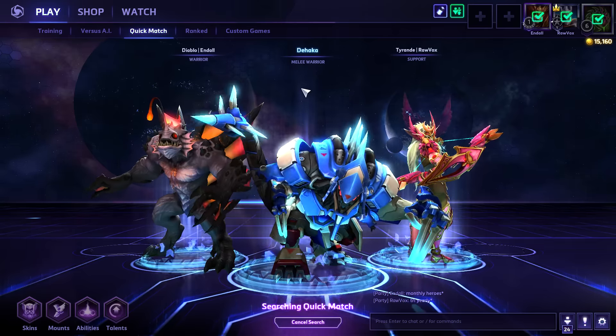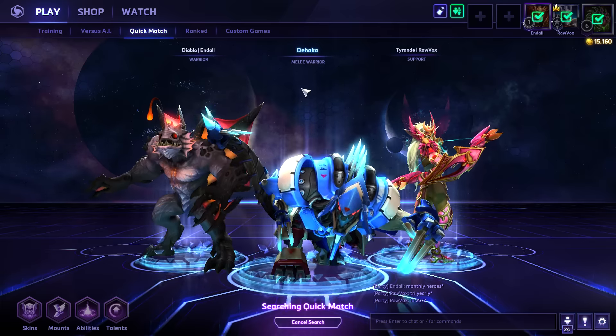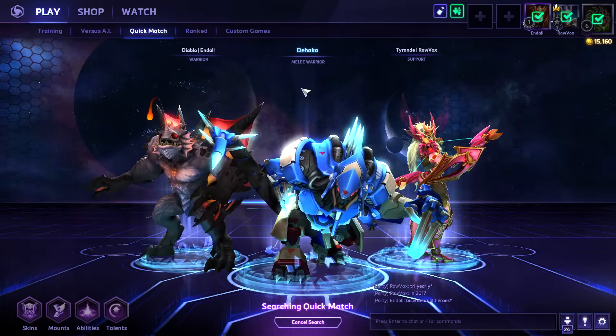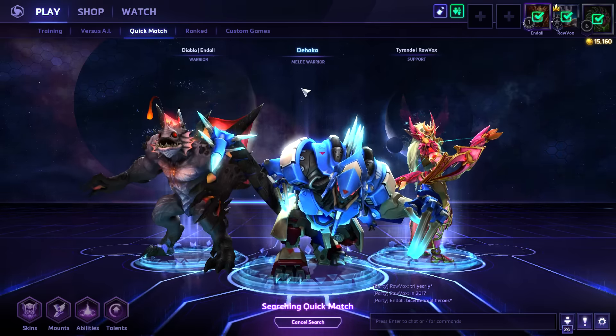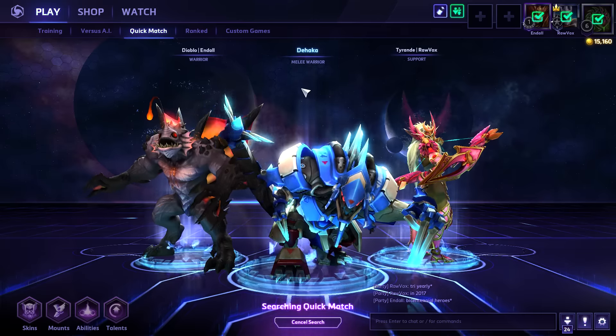Here we go — we're ready. We've been doing a couple of matches just practicing around. We did switch up our comps slightly. Endel was running DPS; we're having him bring another warrior along, just because Dehaka doesn't really function all that well as the primary warrior. He's kind of like a ganking bruiser.